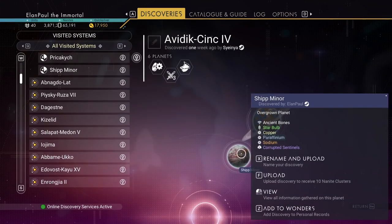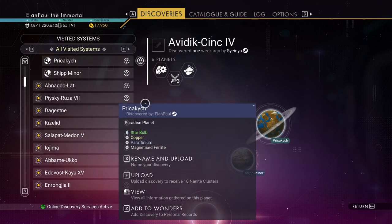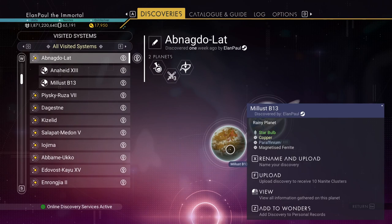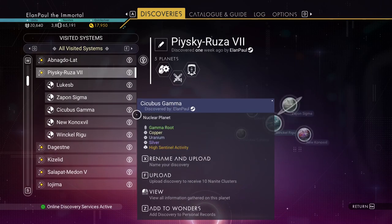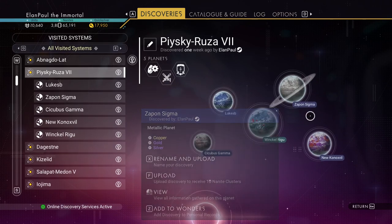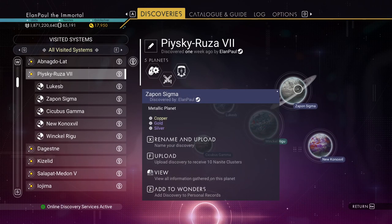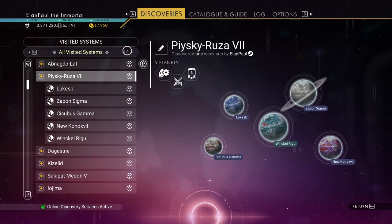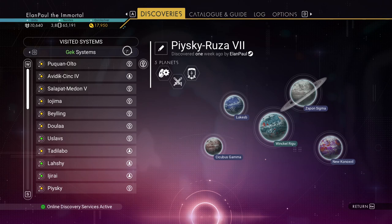A fissured planet is interesting. Here's a paradise planet with only one other planet in the whole system — they're close together. Nuclear again, subzero, rainy, metallic iridescent — a metallic planet might work. These systems may be in the Euclid galaxy though. Let me look at uninhabited systems — that could be interesting.